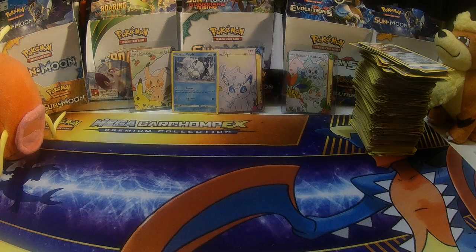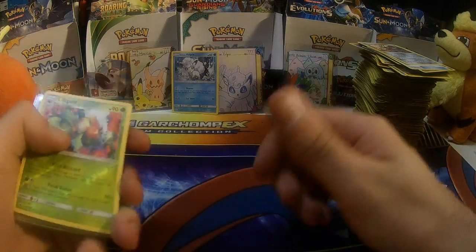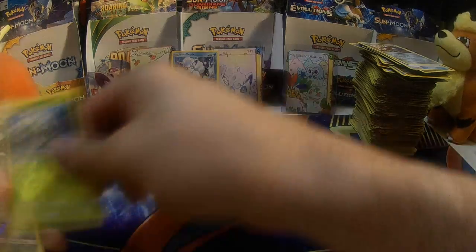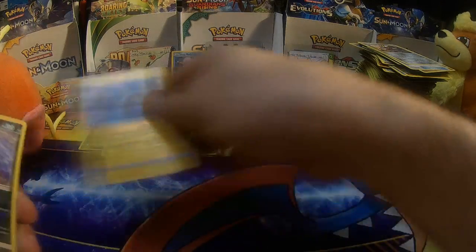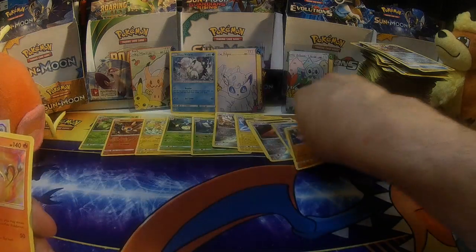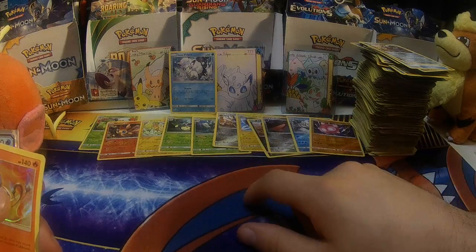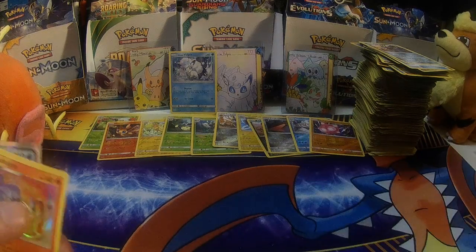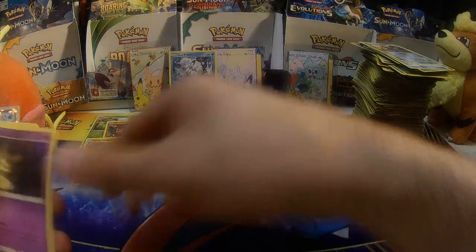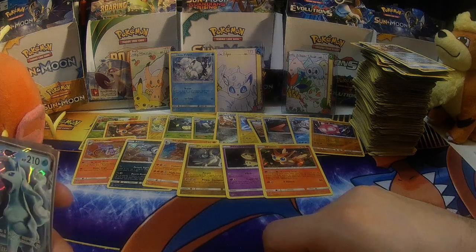Let's gather these up — we got some pulls, people. That's a nice stack. Reverse Holo Rares: Lilligant, Victini, Oricorio, Victory Bell, Gliscor, Solgaleo, Heliolisk, Absol, Probopass, Vanilluxe, and Minior — that's eleven Reverse Holo Rares. And six Holos: Chandelure, Absol, Mudsdale, Drampa, Mimikyu, and Victini.